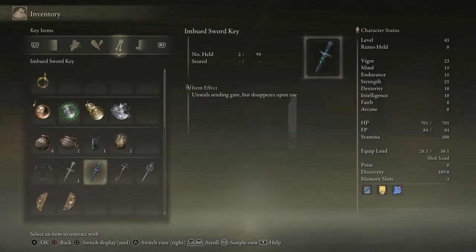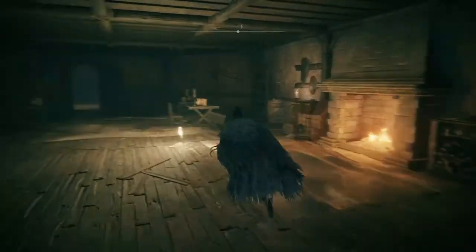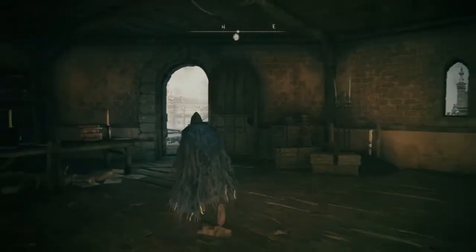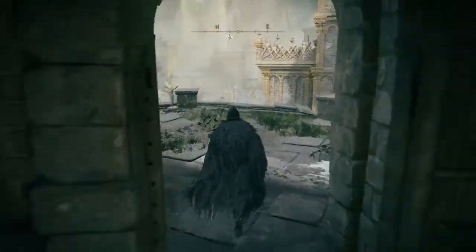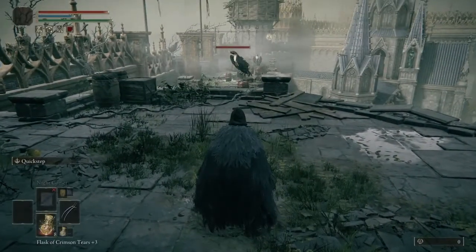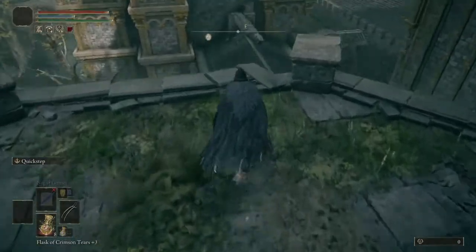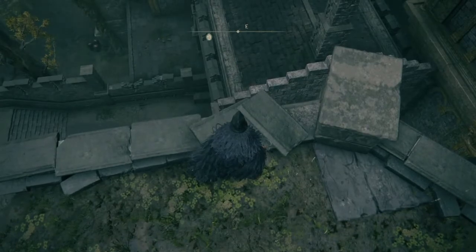Without any further ado, let's get into how to find them. We'll be starting our little journey at the Rampart Tower. If you want to know where it is, it is in Stormveil Castle. If you continue with the main story you should come across it very early on. It's a very easy place to get to, so do not worry. From there you'll want to head out to the exit which leads to the castle wall.